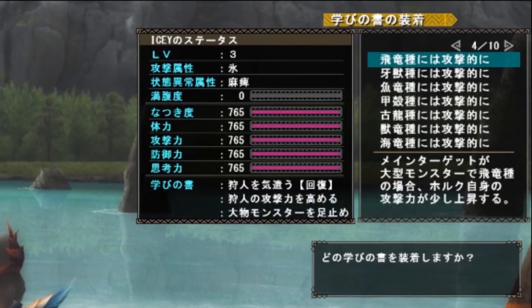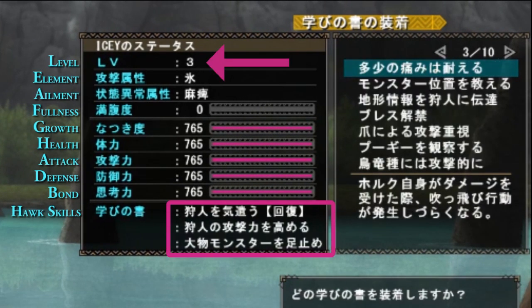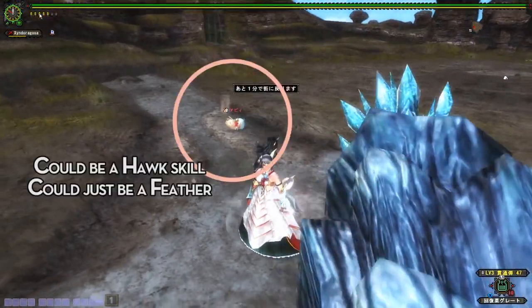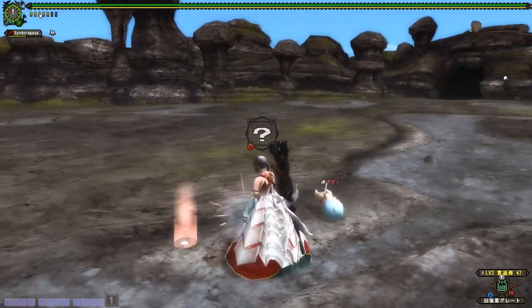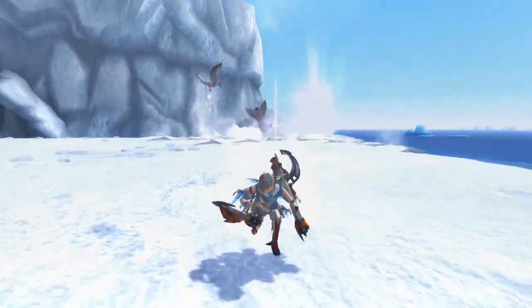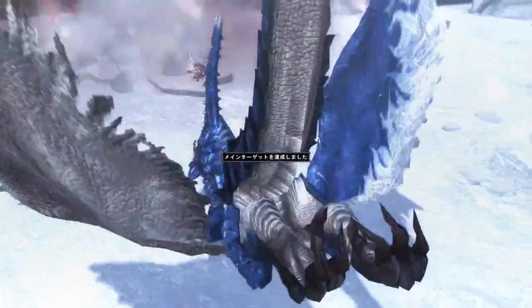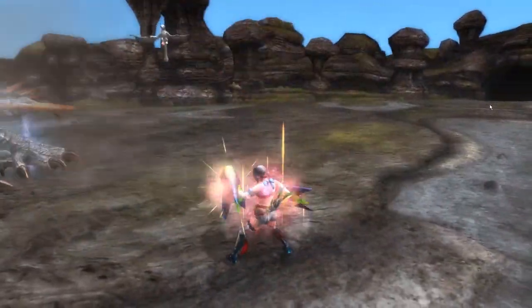You can also modify your Hawks with two different Hawk skills, and they get another slot when they reach level 3. All of these are gathered from the feathers it drops post-hunt when the victory fanfare is still playing and the monster is dead on the ground. Hawks can have up to three Hawk skills in total: offensive skills, defensive skills, utility skills, and behavior sets.